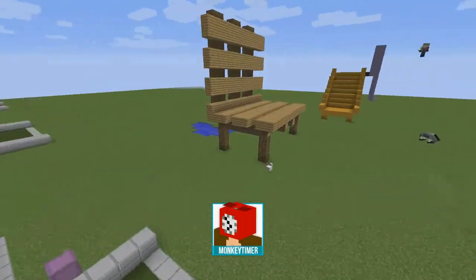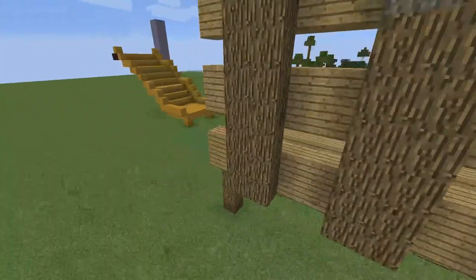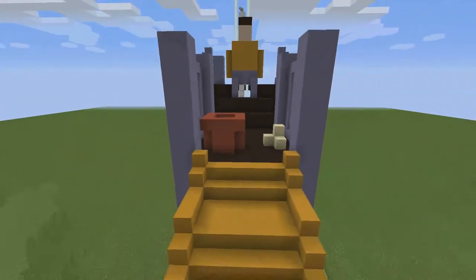And last but not least, we have Monkey Timer who designed his Ender Golf Course all on his own. He captured the appeal of playgrounds by creating a bench, a slide, and a sandbox.